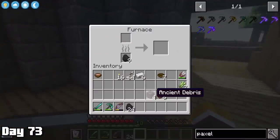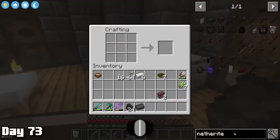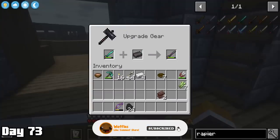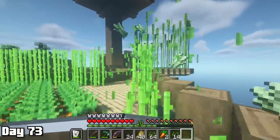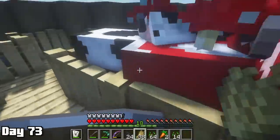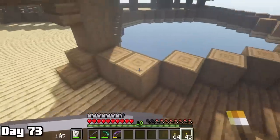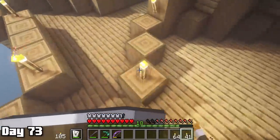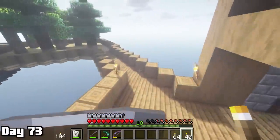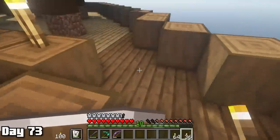Day 73, I finally smelted down all my ancient debris, crafted a netherite ingot with our existing scrap, made a smithing table, and upgraded our diamond saber into a netherite saber. Outside of that I farmed my farms and bred our animals — specifically wanting a lot of cows since we'd need leather for the enchanting room soon. The last thing we did was light up our entire island. I was so sick of mob spawns when I didn't instantly sleep, so I used just about all of my coal and lit up as much of the island as possible.